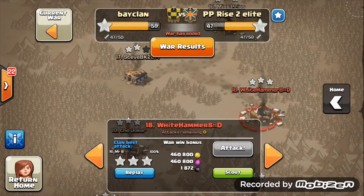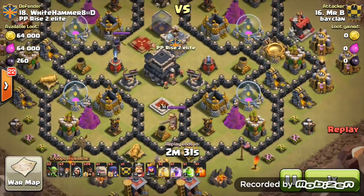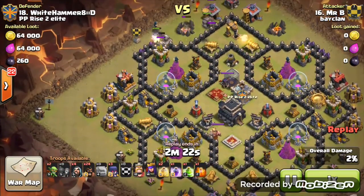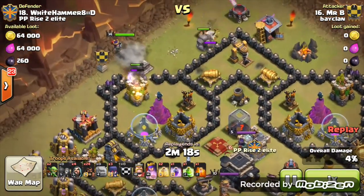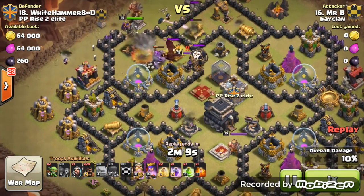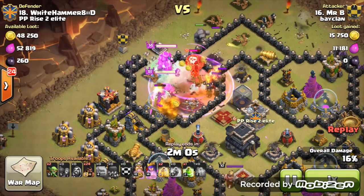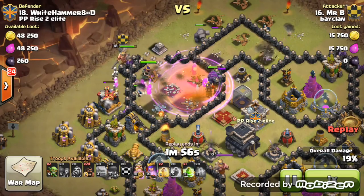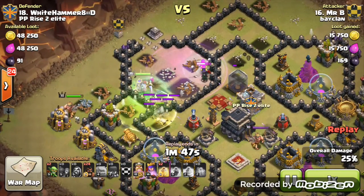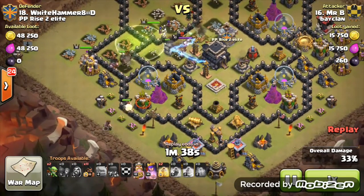Let's look at a cleanup attack from Mr. B on their number 18. He's coming in with an interesting GoWi-Hog combination — something I might try myself, actually. It's a star-shaped base layout which is fairly weak. He goes in, and the golems, dragon, and balloon are distracted by the golem. He's only carrying two heal spells, one jump spell, and one rage for clan castle troops. Once the dragon is taken down, he places the jump spell brilliantly, sending golems to the center. The witches are well protected and not taking damage.